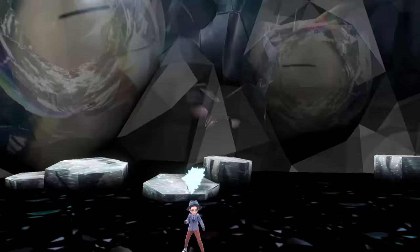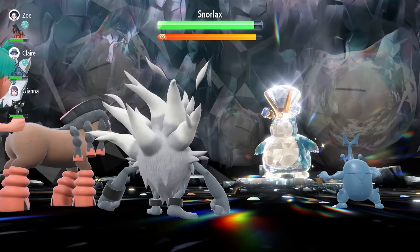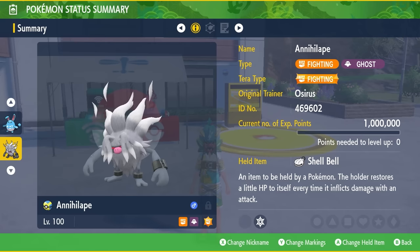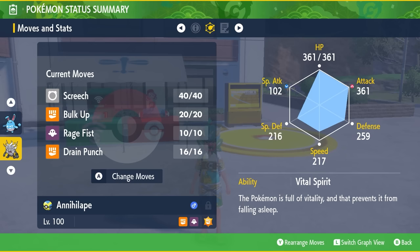Now here are some builds useful against these specific Pokemon. Snorlax is going to spam Yawn throughout the raid, and a great Pokemon to bring in is Annihilape. It has the ability Vital Spirit so it cannot be put to sleep. It can use Screech to lower Snorlax's defenses and Bulk Up to boost its own damage. With the moves Rage Fist and Drain Punch, Annihilape has Ghost and Fighting type coverage that works well against whatever Terra type the Snorlax will have.